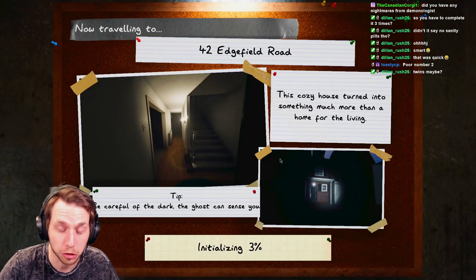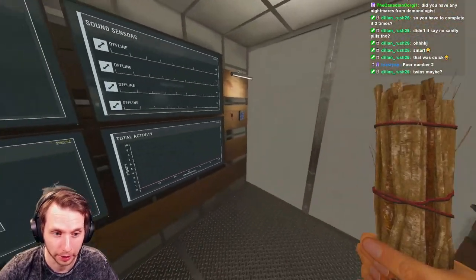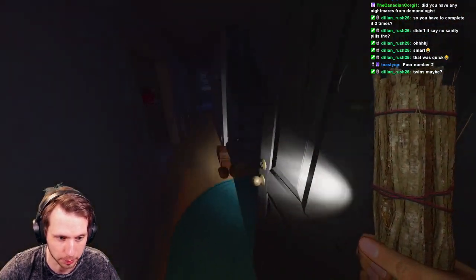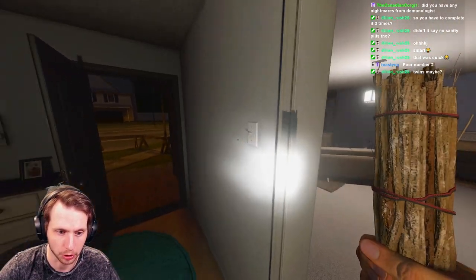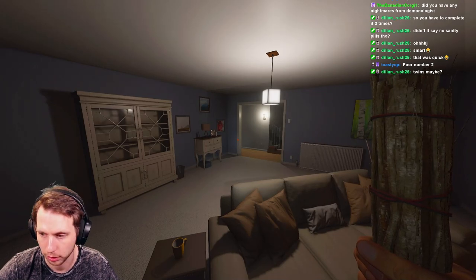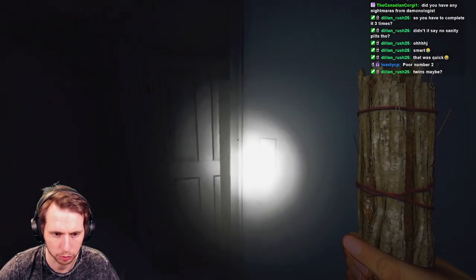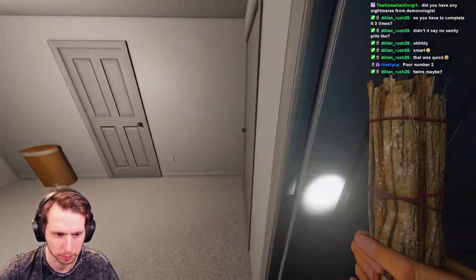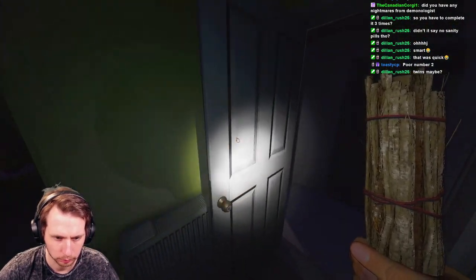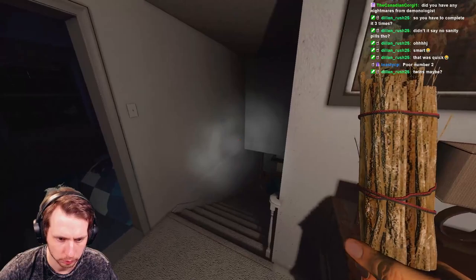Let's hope we can do the objectives on this last run because I'm not doing it again. If you don't know what the Camp Woodwind strategy is, I can definitely make a video on that - it's arguably the best but also the most unethical and fastest way to level up in this game. I went from level 8 to level 30 in like two days. No vood at all.